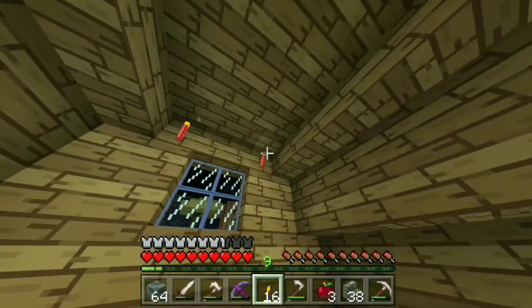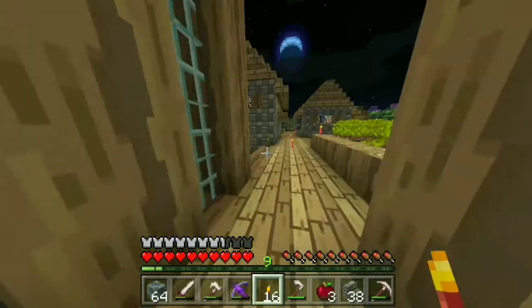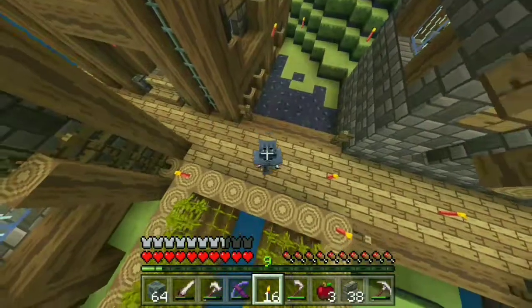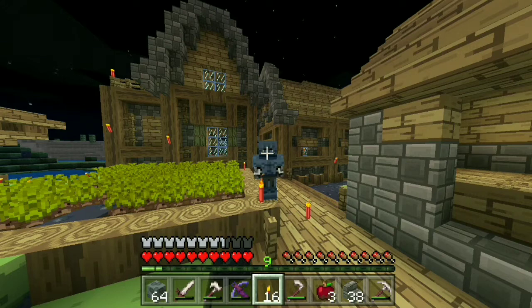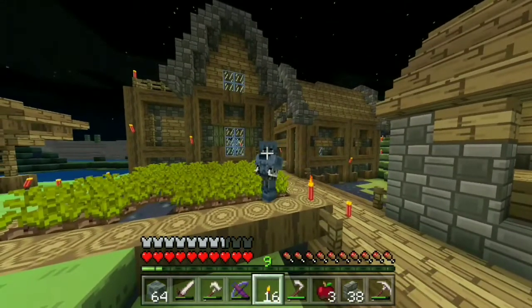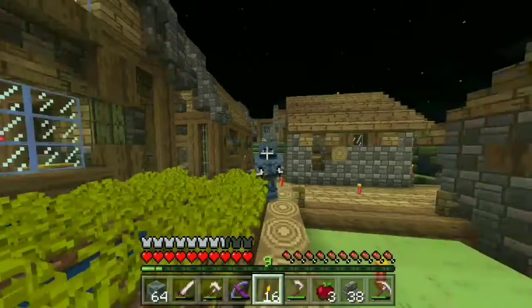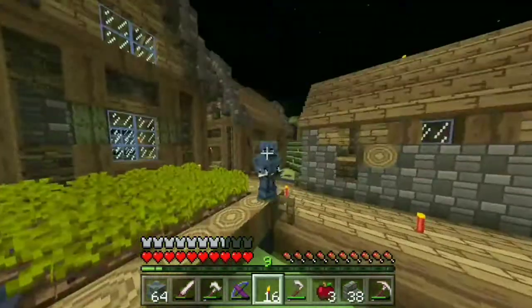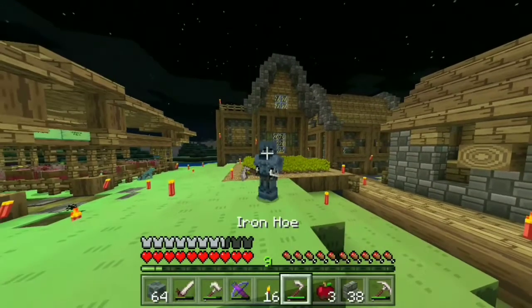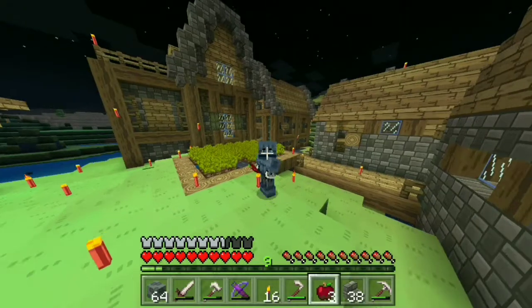I hope you guys enjoy the new blacksmith area — it looks more like a house, which is what it's supposed to look like. I wanted to add a chimney and maybe put something upstairs to make it look more realistic. Let me know what you guys think about the new blacksmith place, and let me know if you want me to continue using this texture pack or go back to the old one. The old texture pack does look pretty nice — it's just more basic.